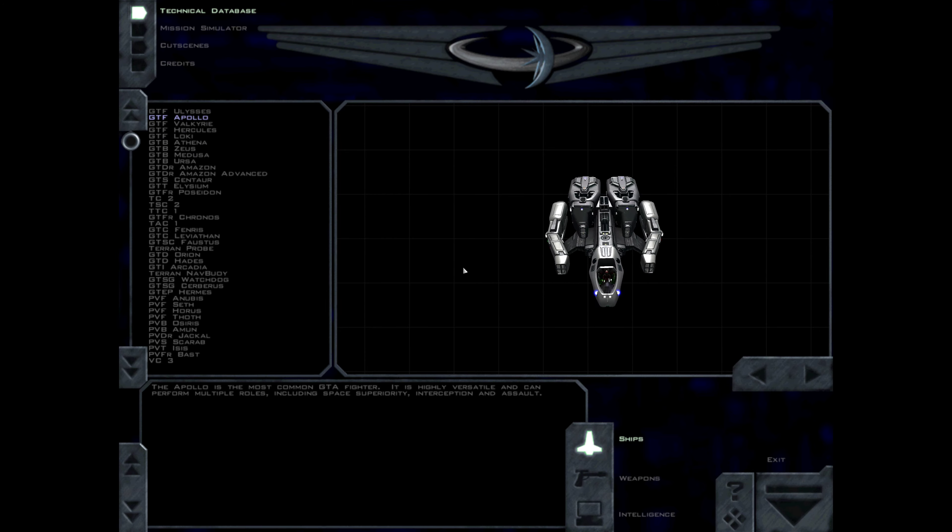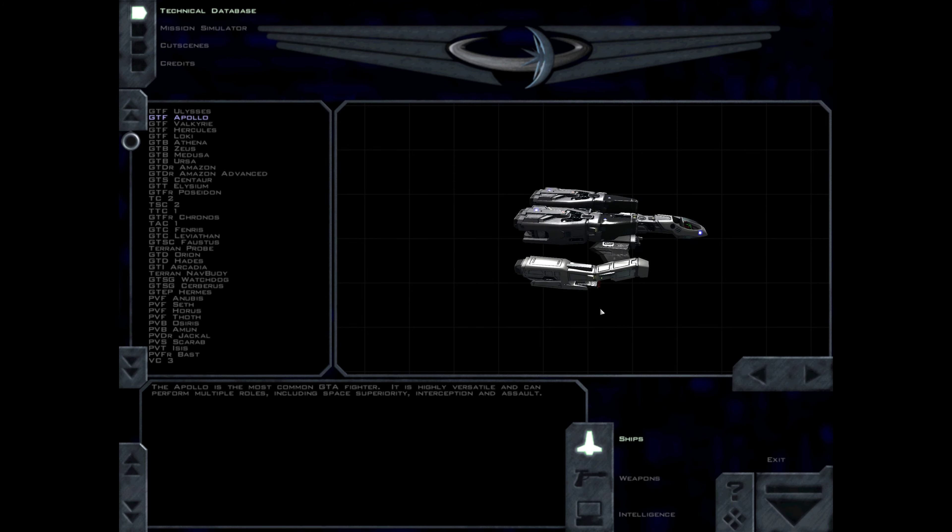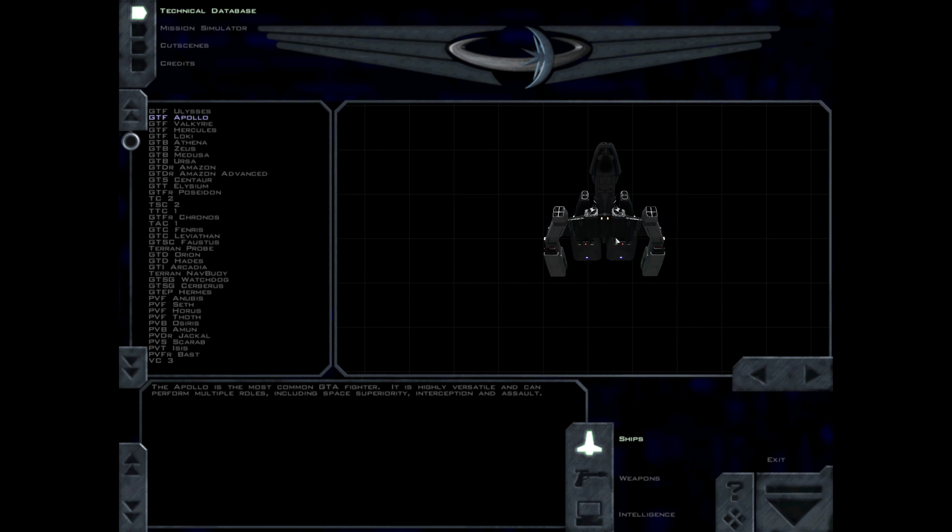The Apollo is the most common GTA fighter. It is highly versatile and can perform multiple roles, including space superiority, interception, and assault.